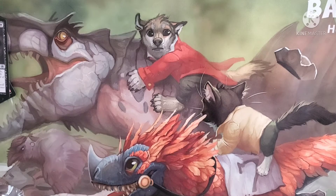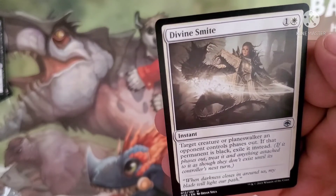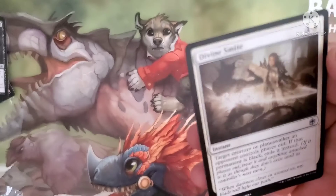Sometimes we need to get some Divine Smite going on with all these big guys. It costs one and a white for an instant. The targeted creature or planeswalker an opponent controls phases out. If that permanent is black, exile it instead.